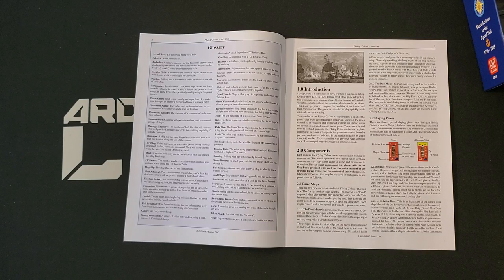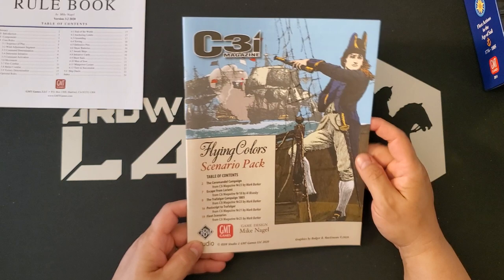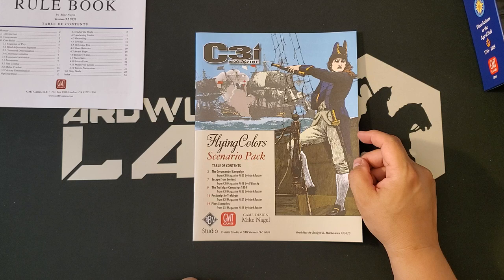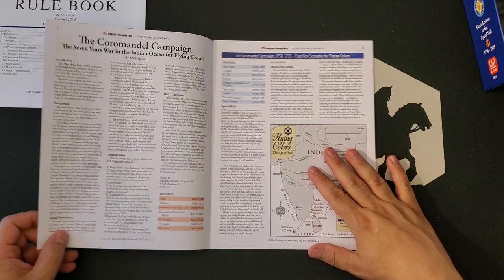There's a nice little glossary of nautical terms right up front. These are super helpful because a lot of these nautical terms are things that I, as a Midwestern American, am not necessarily intimately familiar with. I have read a little bit of the Patrick O'Brien stuff, so I'm probably slightly ahead of the general population on that, but not by much. Here is the Flying Colors scenario pack, produced in concert with RBM Studios — that's Roger McGowan — and we have what looks like five additional scenarios or campaigns: the Coral Mandel campaign, Escape from Lorient, the Trafalgar campaign, Postscript to Trafalgar, and Fleet Scenarios.